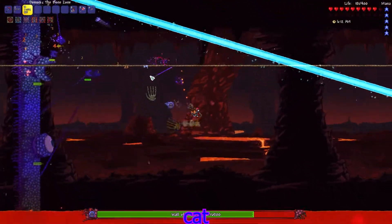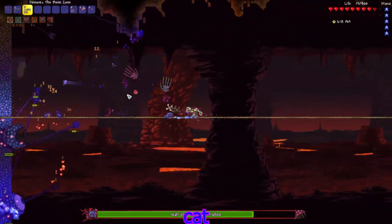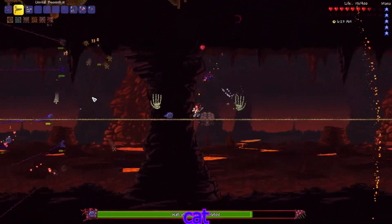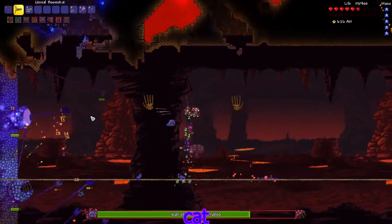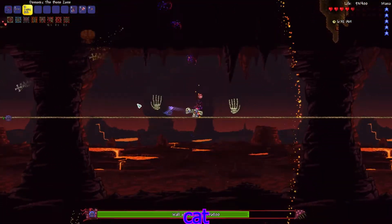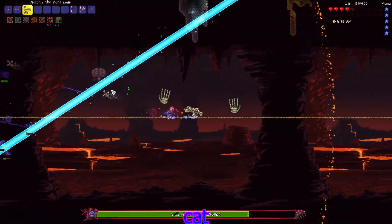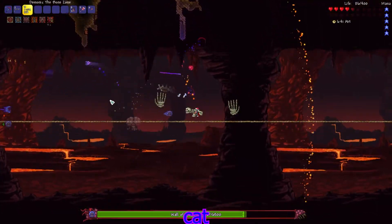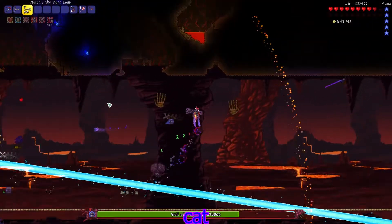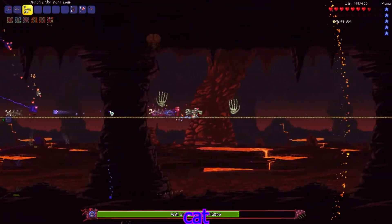That Moon Lord laser is in a bit of a weird spot. Let's get some of these demon scythes going as well. We kind of missed there. We're doing good damage, it's a little hard to dodge. Let's see which weapon does more damage - probably the bone. I'm kind of stuck up here now. I gotta be careful. I'll definitely look into avoiding that on-fire debuff because I'm losing a lot of health.